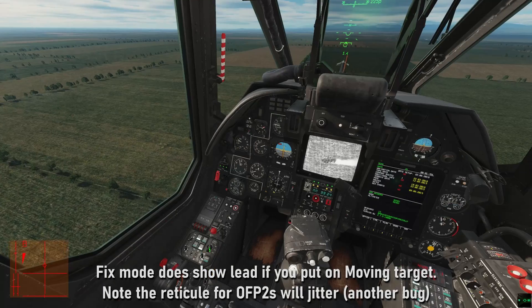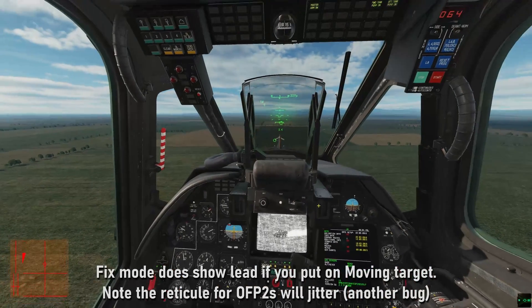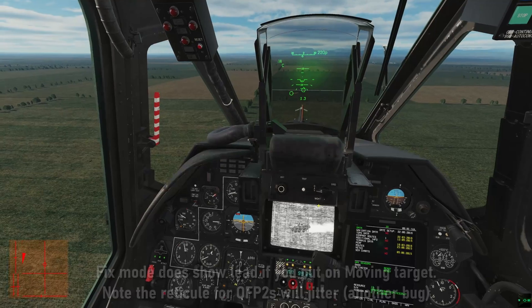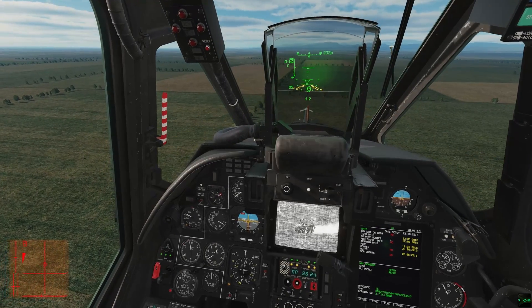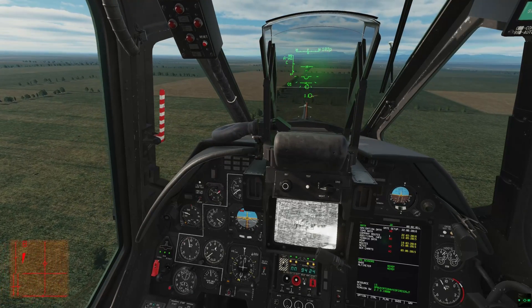Fixed weapon system selection is mostly used for failures, or if you want the Schwall to operate normally but manually fly your cannon run. Also use it if you want a moving ground target lead calculation specifically for the UbiCares and rockets — at least until it's fixed for automatic mode.